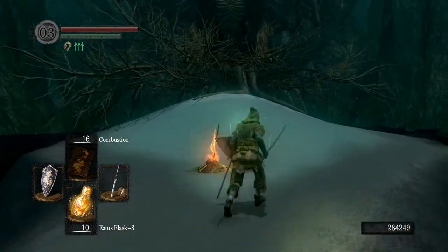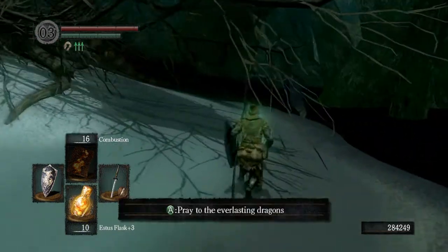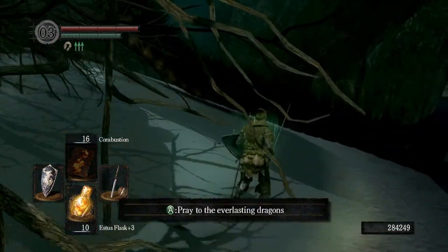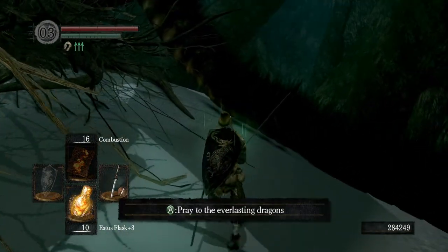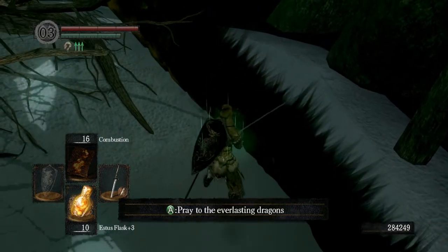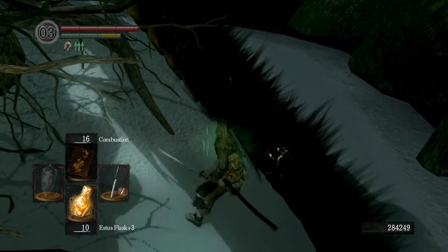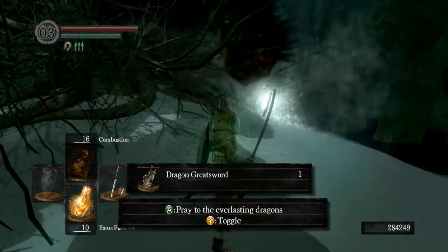What we're going to do here is just run around the backside of this dragon. Do not pray to the everlasting dragon just yet — that is if you want to join the covenant. So double-hand this weapon and hack away. As you can see, nothing happens; it doesn't attack me or anything like that.